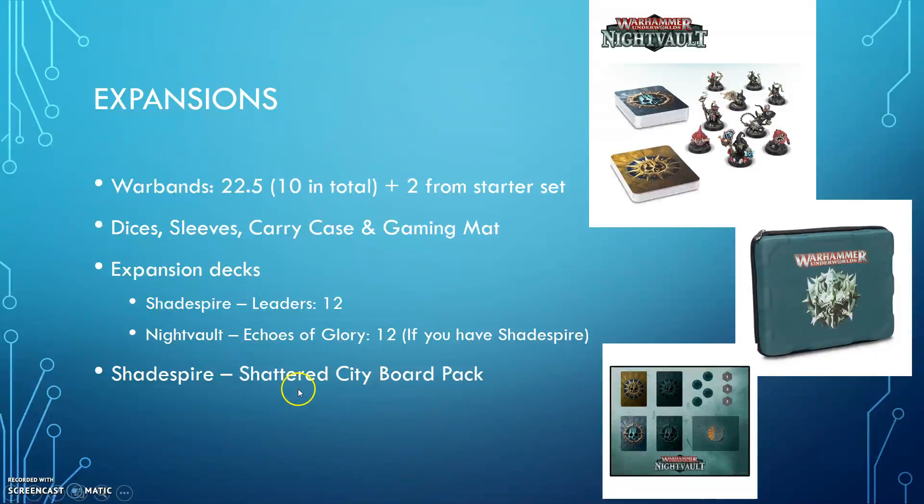There is also a board you can buy — the Shattered City board pack — so it's a board you can add. In total we now have five boards: two from Shadespire's core set, one from the Shattered City board pack, and two coming in Nightvault. Each board is different, with different configurations and some different rules on each board.